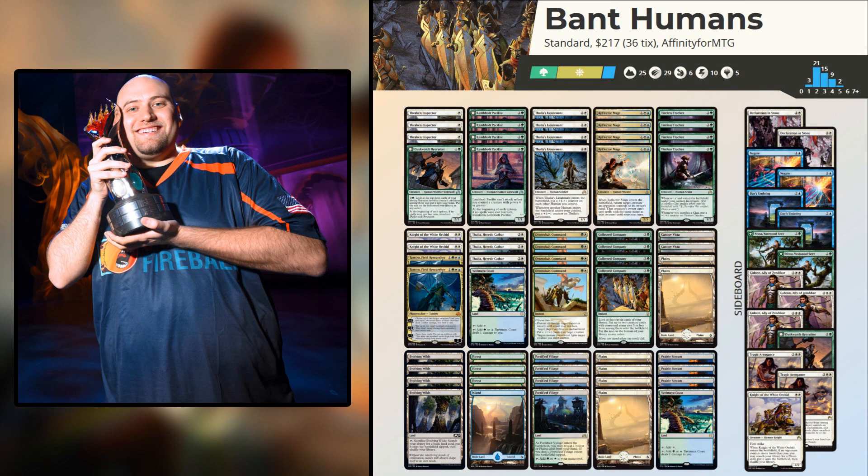That's the deck. It didn't actually play a ton of tribal human cards — only one, Thalia's Lieutenant — but so many of the humans were standalone-good that the Lieutenant just brought it all together. Reflector Mage was so good it got banned. Tireless Tracker is fantastic. Collected Company is amazing. Thalia is really good. You have so many Modern-playable cards here, and the Lieutenant worked perfectly because everything just happened to be a human. That's Bant Humans, the deck that won the World Championship in 2016.